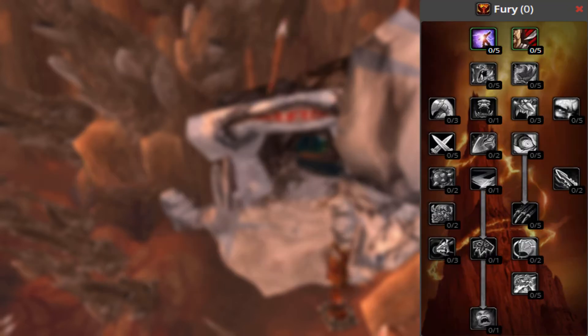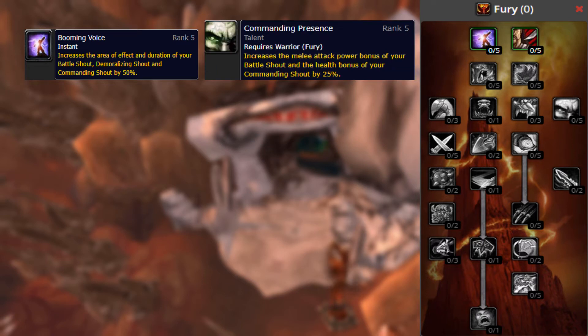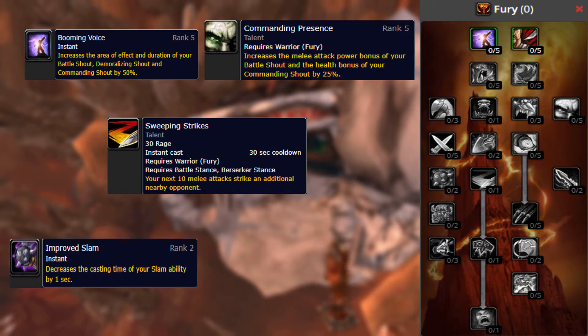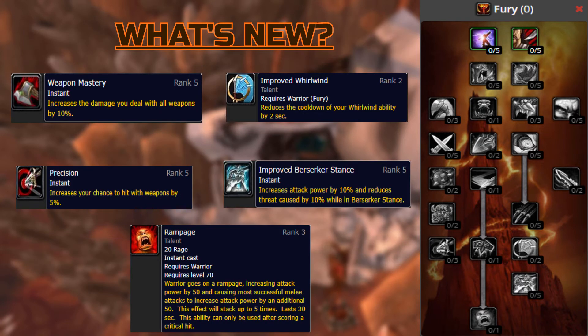Moving on now to Fury. Our first talent change here is Booming Voice, which adds Commanding Shout to the tooltip. Improved Battle Shout is changed to Commanding Presence, holding the same values but adding Commanding Shout to the tooltip. Sweeping Strikes is changed to 10 melee strikes, up from 5 in Classic. Improved Slam reduces the cast time of Slam by 1 second, increased from 0.5 seconds. Flurry's attack speed increase is reduced from 30% down to 25%. And our What's New category for the Fury Warrior is Weapon Mastery, Improved Whirlwind, Precision, Improved Berserker Stance, and Rampage.